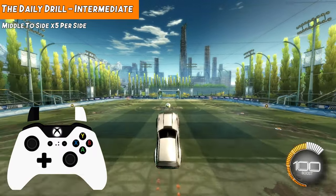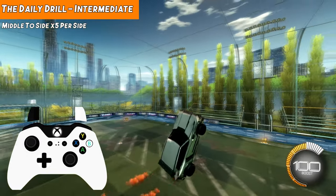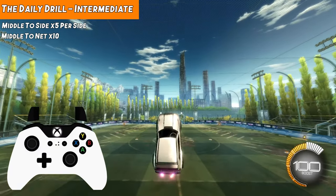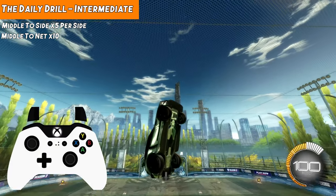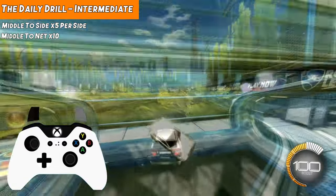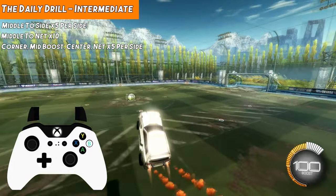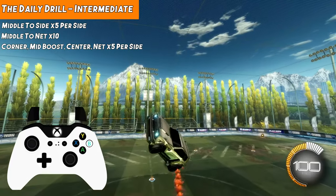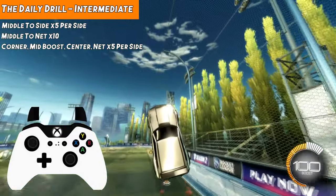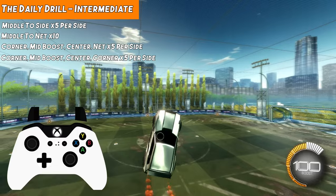We're going to do some drills to get used to it. First one: we're going to fly to the midfield, hover there for a second, slowly tap air roll till we're either facing left or right, and then fly to that side — five times each side. Then we're going to fly to the midfield, hover there, slowly tap air roll until we're facing the way we just came, and then fly back into the net. Next, we're going to start in the corner, fly to the mid boost, turn infield, fly to the center, turn to the net of the side we just came from, and fly back to net — five times on each corner. Then the same thing, but this time once we get to the middle, we're going to turn to the opposite corner from where we started, five times per side.